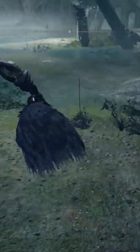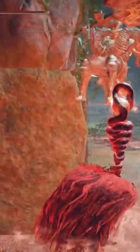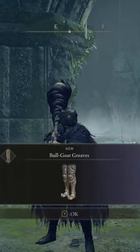The easiest way to get there is through the Ravine Veiled Village. You'll have to climb up a bunch of ladders, make your way into this cave, and you'll eventually find it. Good luck — we got the Bull Goat armor.